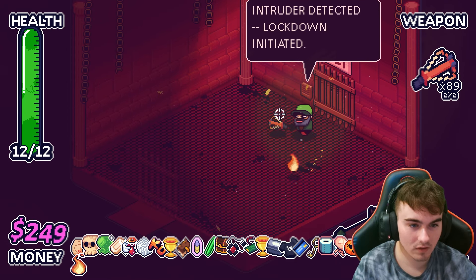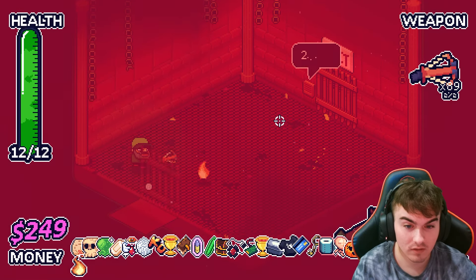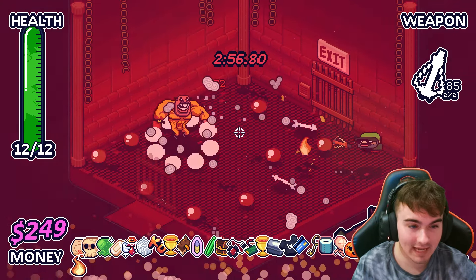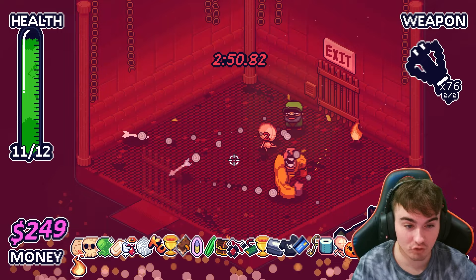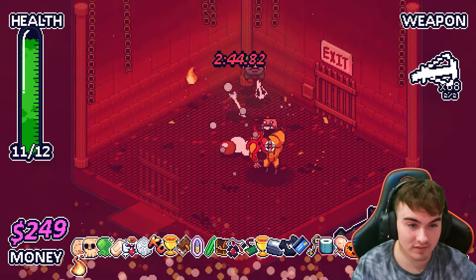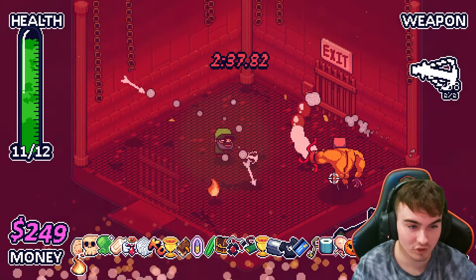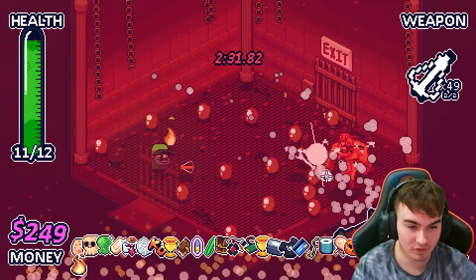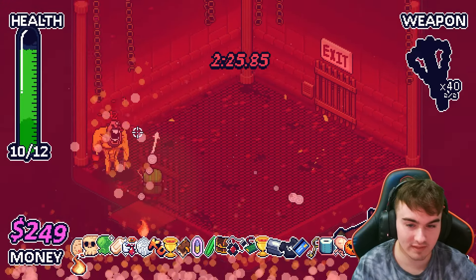'Intruder detected. Lockdown initiated.' Okay. 'Self-destruct sequence begin.' Hey, don't blow me up please — I just work here. Oh hey, it's the guy from the beginning — cool. I'm just going to shoot him with the crossbow now. A lot. I took the dizzy one because our shots bounce anyway, so it doesn't really matter. So even if they're off target, they're probably going to bounce in a direction where he is or where he's going. That's what I figured, anyway. Might disagree with me, but I thought that was the smart play.